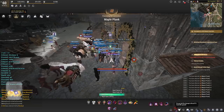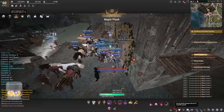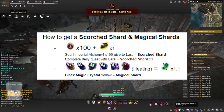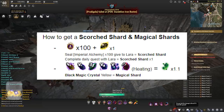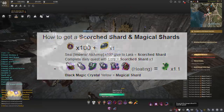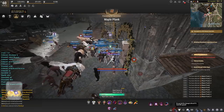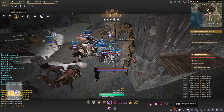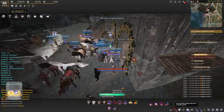The belt is going to require scorch shards, magical shards, manos, pure titanium crystals, and essence of crimson flame. It is definitely a little bit expensive. The scorch shards and the magical shards can be obtained from heating any black magic crystal that is yellow tier. If you trade in 100 imperial alchemy seals you will get scorch shards from a daily quest from Lara in Heidel — she is the general goods vendor. So keep those imperial seals for the shards — if you don't do imperial alchemy, definitely get on that.